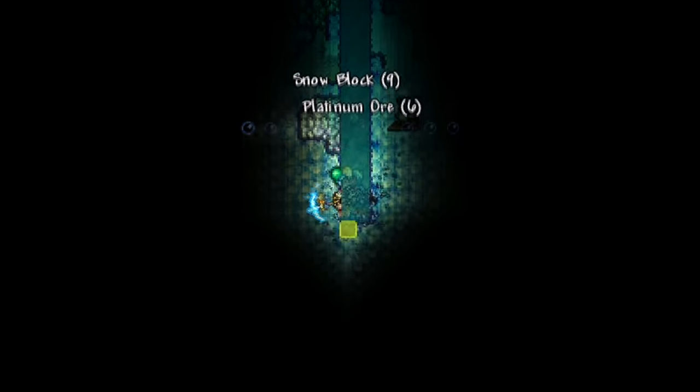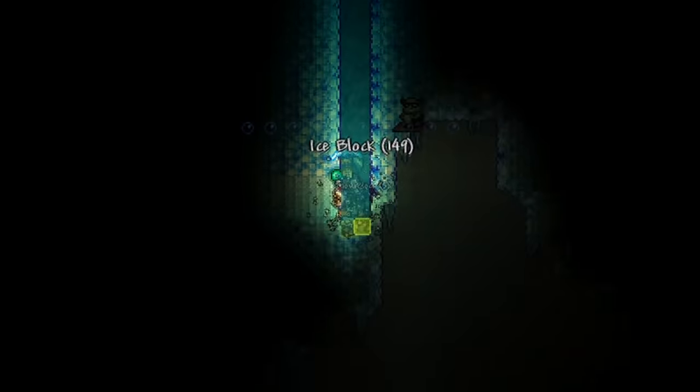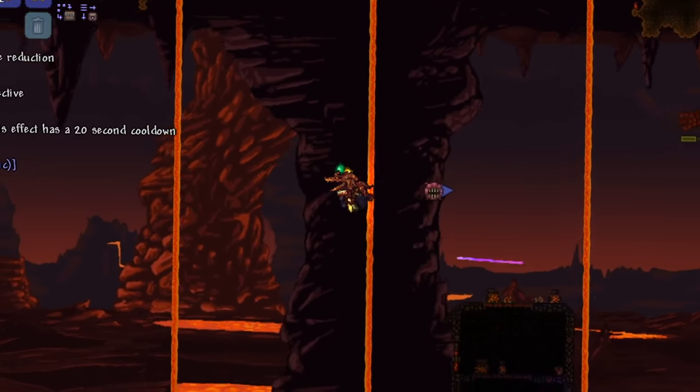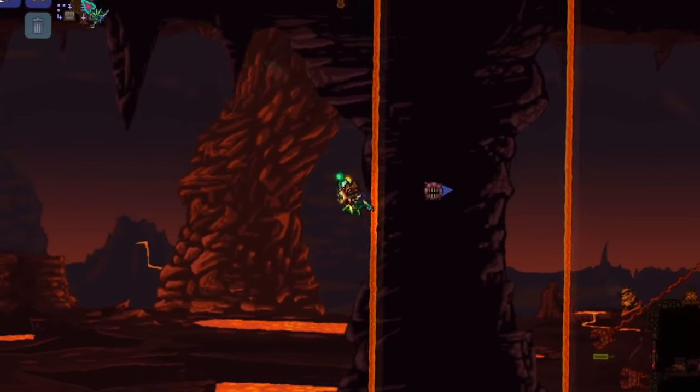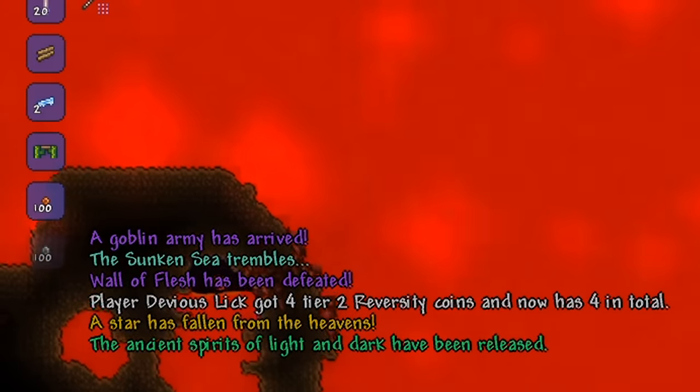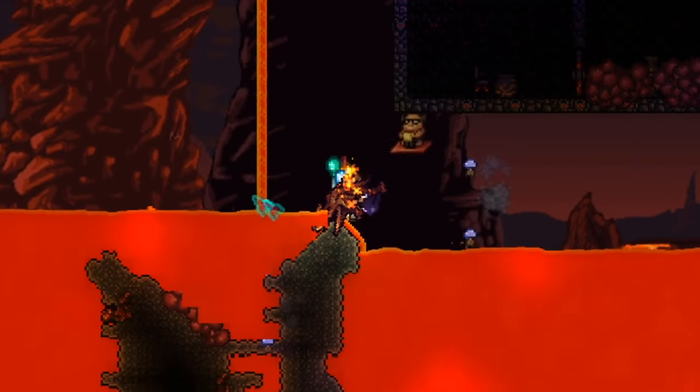I continued digging the hellevator because I wanted to fight the Wall of Flesh as fast as I could. I chucked the guide voodoo doll into the lava and decided to give the Wall of Flesh a chance, intentionally using weaker weapons. Even so, we still shredded through it and were now in hardmode.